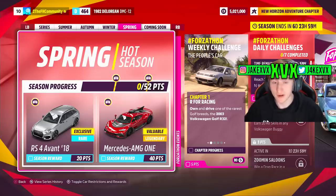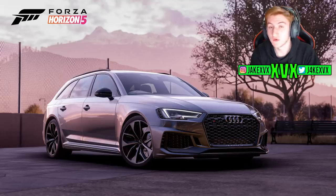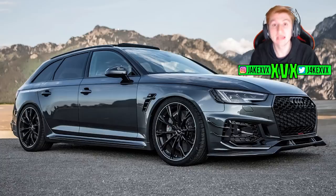The fourth and final week is spring, starting on the 16th of June. For 20 points you can get the Audi RS4 from 2018, and for 40 points the Mercedes-Benz AMG Project One. The RS4, very similar to the BMW M8, will have an aero kit you can go and apply — I believe it's the ABT RS4-R kit that you can apply after you unlock it.